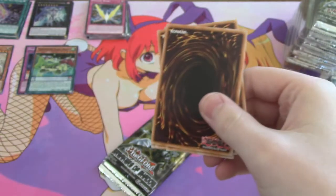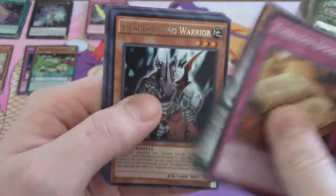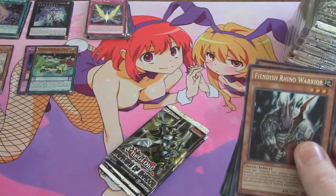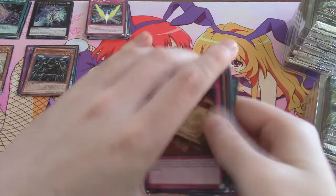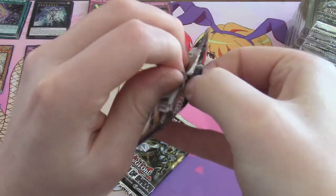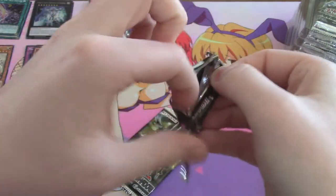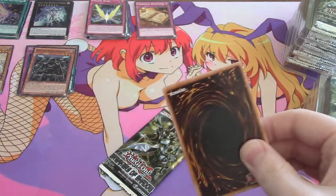When packs become predictable, a vendor can map out a whole case and keep all the secrets for themselves, then sell only the ones with commons. That's not a good thing for the player base. Somebody who has access to the boxes or cases is able to jump everything ahead of you when it comes to buying singles.